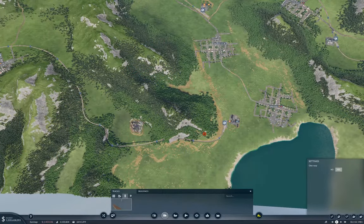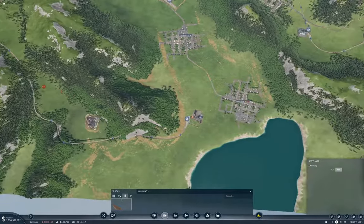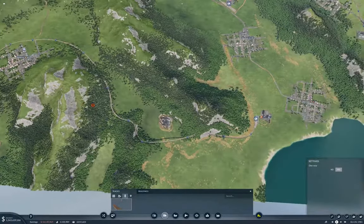Hello everyone, welcome back to Transport Fever 2. This is the Stepford map. This is part two of a mega build to get machines into Shangri-La. We got the planks production chain operating. Now we need to get the steel production chain in there.